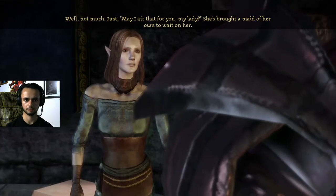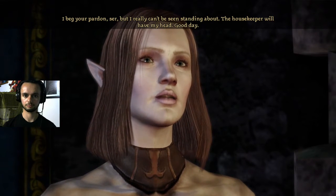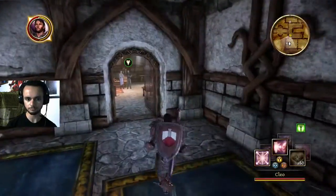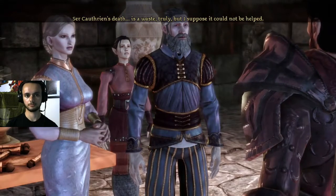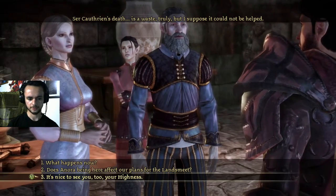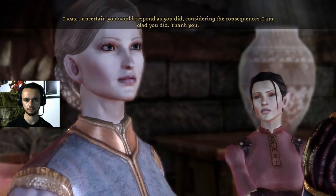You spoken to Queen Anora? Well, not much. She's brought a maid of her own to wait on her. Look — there she is. Maker's breath, it's good to see you in one piece, my friend. Sir Calfrian's death is a waste, truly. But I suppose it could not be helped. It's nice to see you too, Your Highness. I was uncertain you would respond as you did considering the consequences. I am glad you did. Thank you. Now, however, we must work together, and quickly.